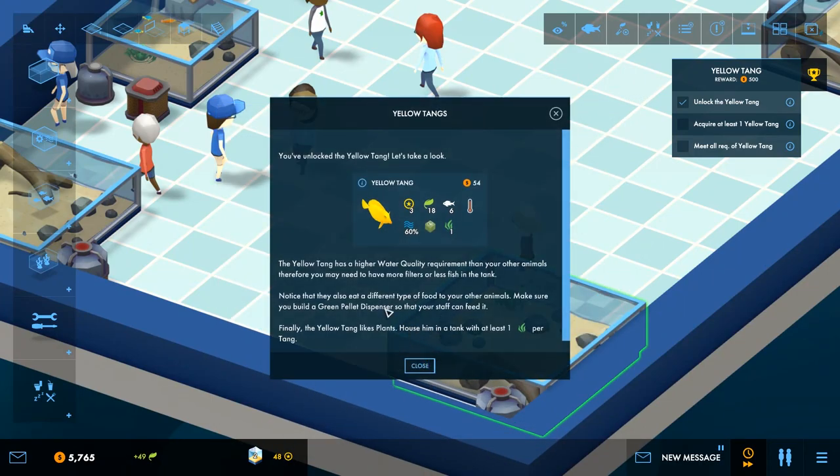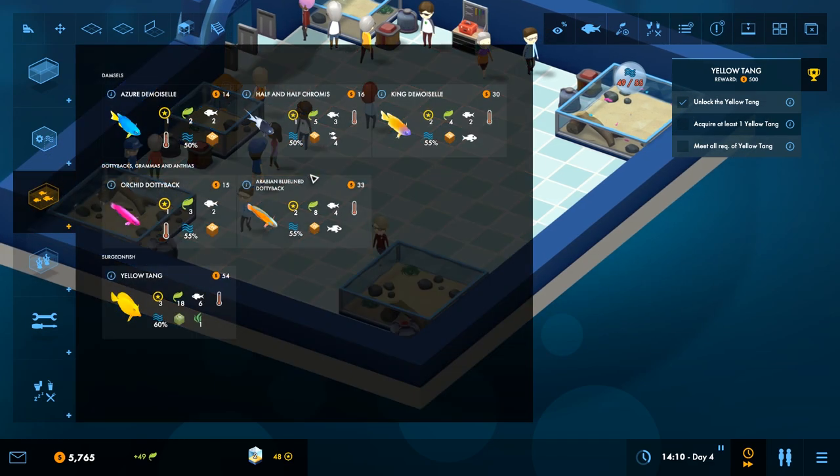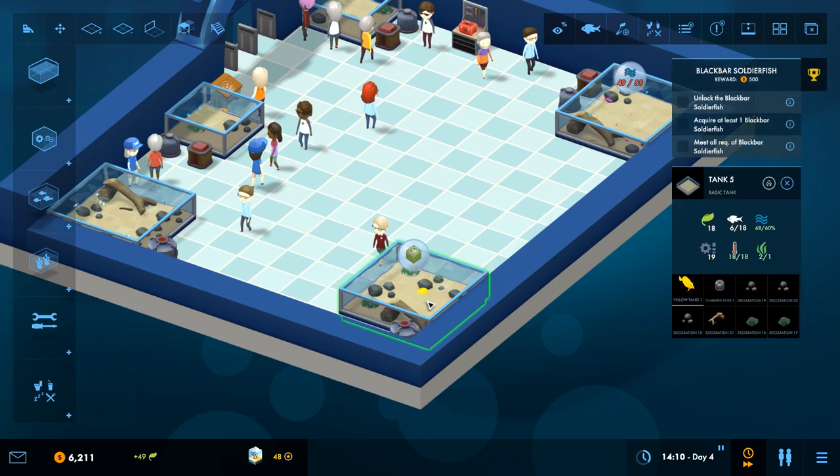We got it unlocked! The yellow tang has water quality requirements of 60%, so we might need a bit more filtering with this guy — you may need two filters or fewer fish in the tank. Notice that they'll eat a different type of food also, so we need special food for this guy — he's very particular, very persnickety. One in there — now what's the water quality? It's 68%. If we keep one in there we'll be okay, so he gets his own big tank. We'll have special food pellets just for him right next to his tank.